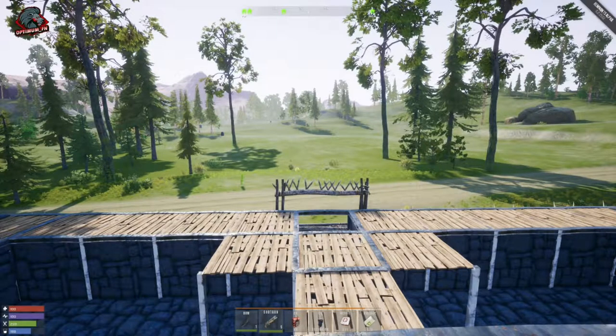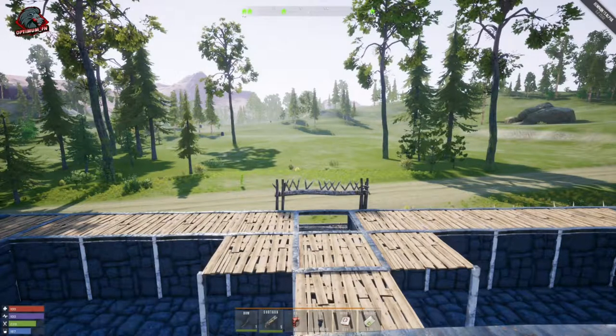What's up, survivalist, Optimum FN here. Thanks for hanging out with me today and welcome back to Remnants. This is season one, episode 20. Last episode we were in search for Trader Joe down in the desert, we got some looting done, we also died — mistakes were made. If you guys missed that episode, I'll link a card up in the top corner.